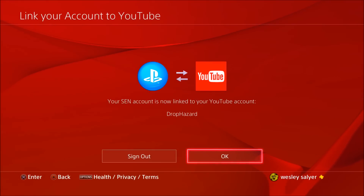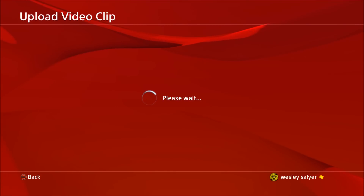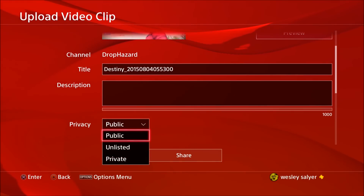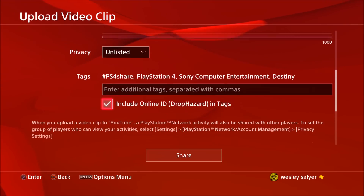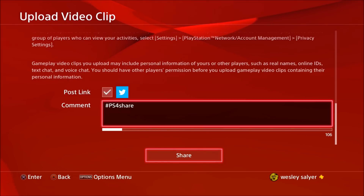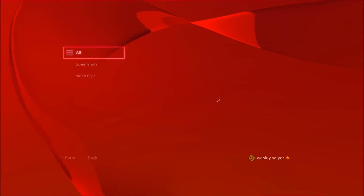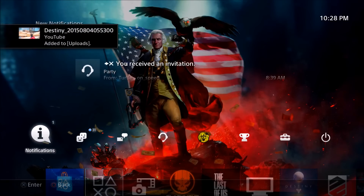None of that really matters other than the privacy setting. If you're going to be downloading the clip to your computer, you don't want it going public right away, so go ahead and set it to unlisted. Your title, description, and tags don't really matter. Make sure not to post the link to Twitter, and go ahead and share the video.